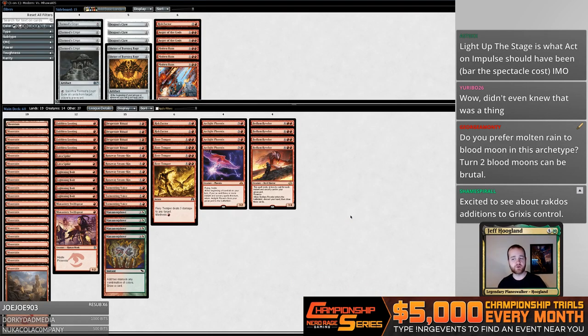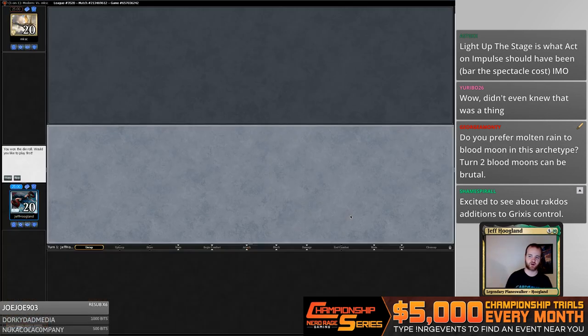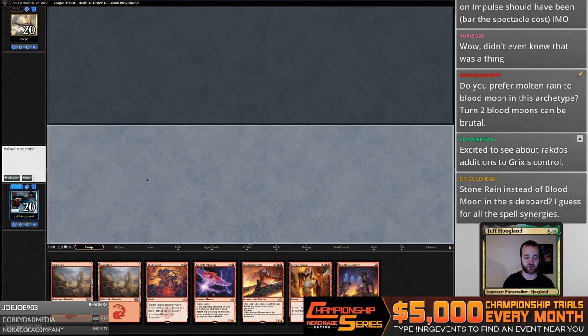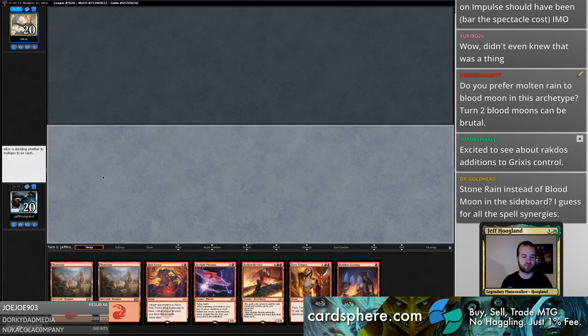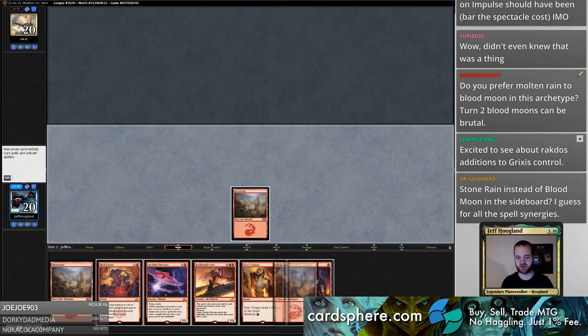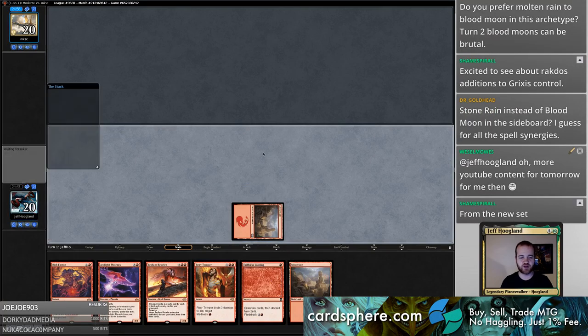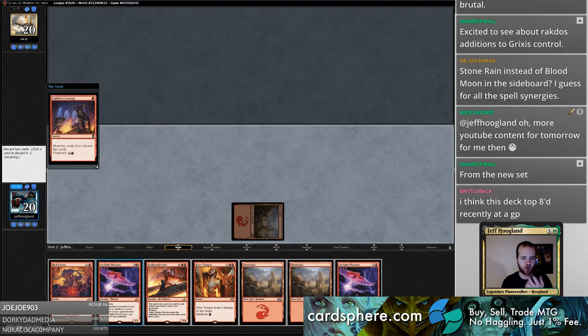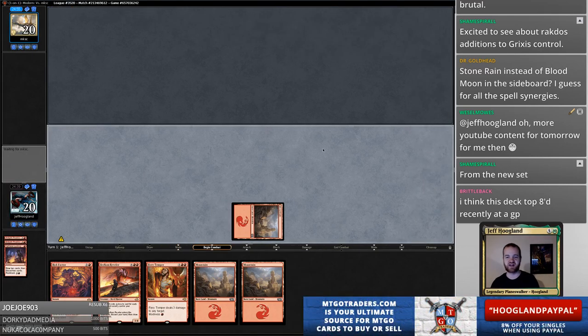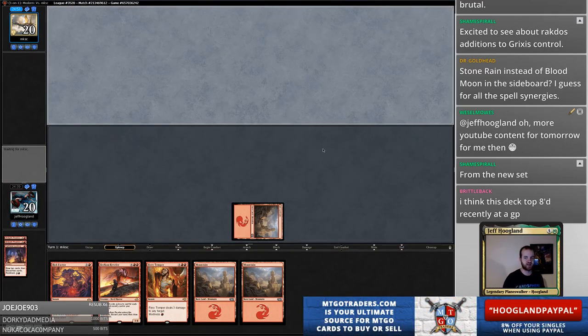Blood Moon and Molten Rain kind of do two different things. I get that they're both cards that interact with your opponent's lands, but Blood Moon is designed to screw people out of playing magic, whereas Molten Rain is actually much better than Blood Moon on average against big mana archetypes. So I guess it depends on what you're looking to beat - fair decks or big mana decks.